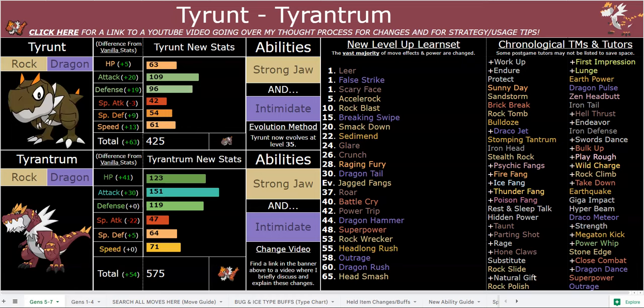Honestly, because of how strong you are in general, Strong Jaw is overkill for a decent amount of fights, and Intimidate will probably be used at least two-thirds of the time if you're being optimal. Strong Jaw, especially with Jagged Fangs, is still really great — it means you don't have to run as much attack investment to knock something out, and then you can run more bulk or more speed. Choice Scarf Jagged Fangs in-game would be pretty great, plus the other fangs.